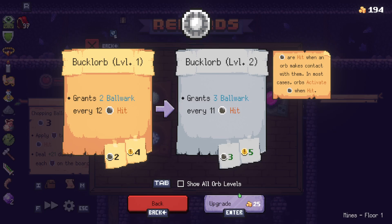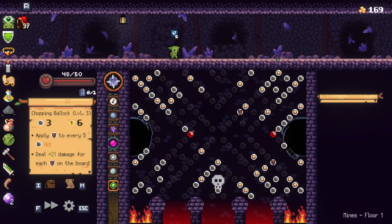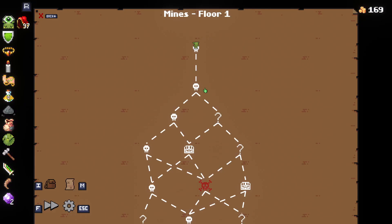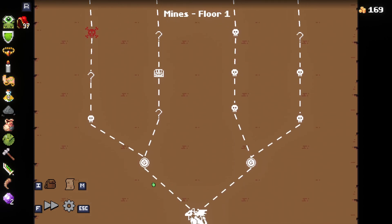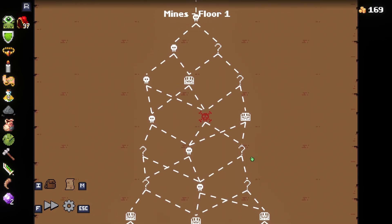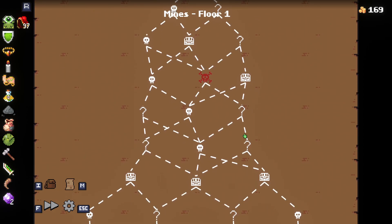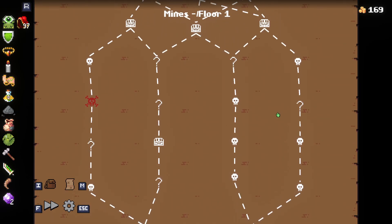Upgrade. Continue. I wanna check the map just to, in my brain, see which way I wanna go. Is there a shop? At the very end. Okay. So ideally we'd go ping-ping and go... And then hit them all. Or this way.